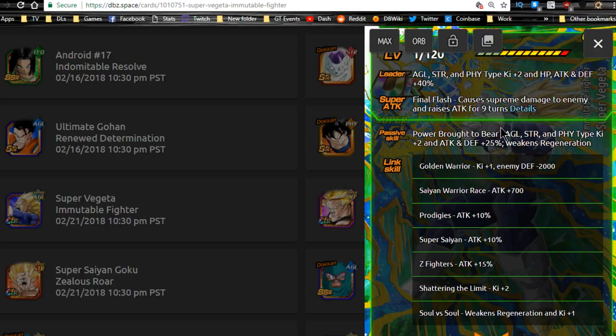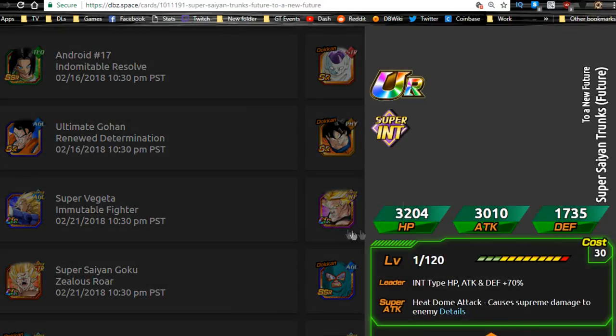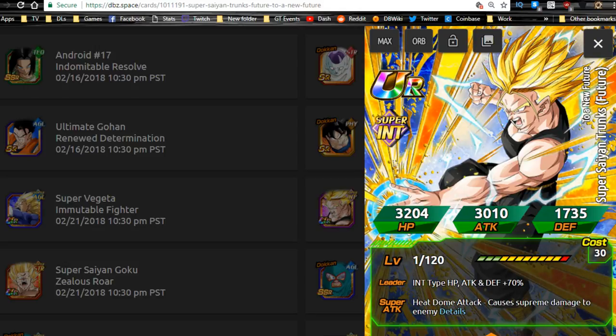He does become a really solid support unit, so he becomes actually viable and useful in-game. The INT Trunks we talked about finally gets his new Dokkan Awakening — you use the Trunks Medal from the Future Trunks event to Dokkan Awaken him. That's why he gets Fierce Battle, which is awesome. He becomes a solid unit and is really good for team building.